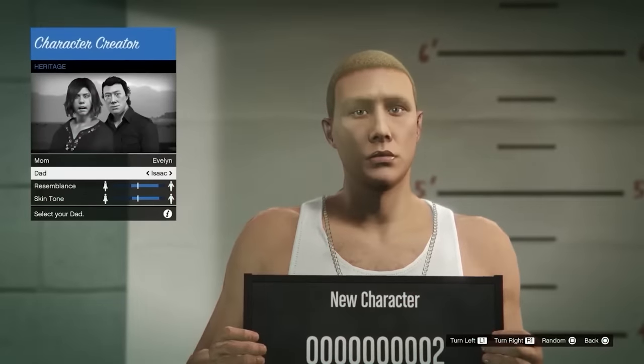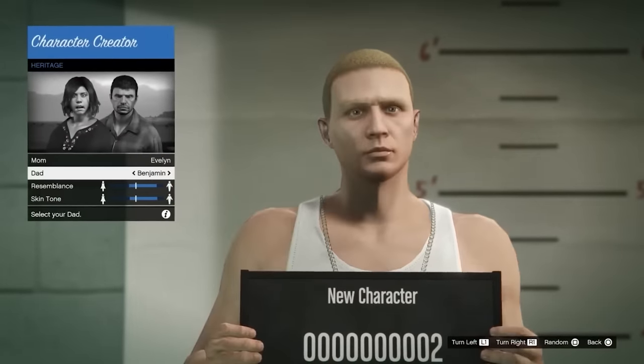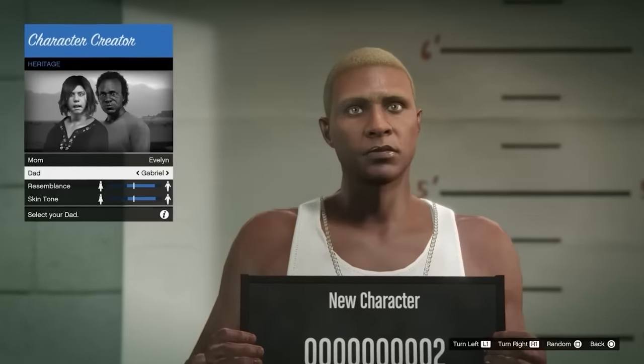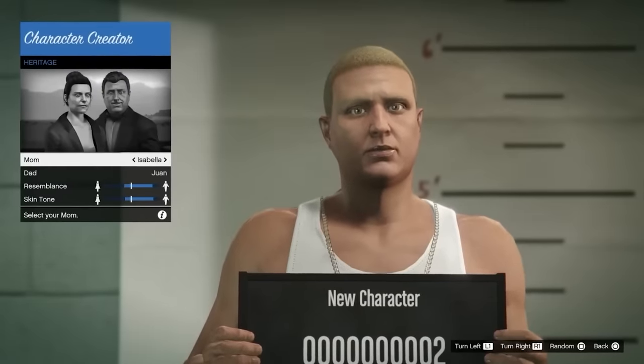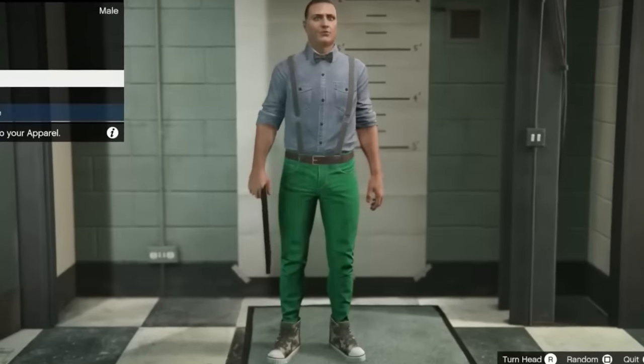First things first, we need to create our character that's going to be going on this adventure with us. If you've watched some of my previous videos, you know exactly who we're going to make. We are making Juan, son of Juan, the level Juan. You look beautiful, mate. That's a great outfit right there.